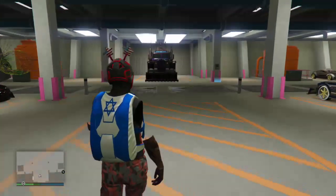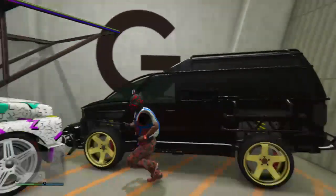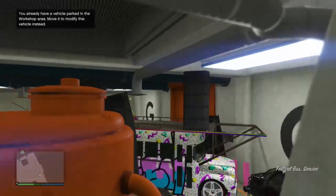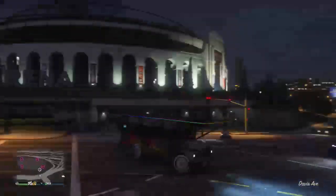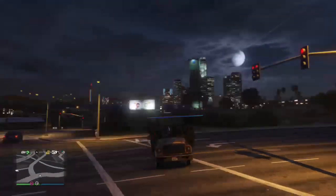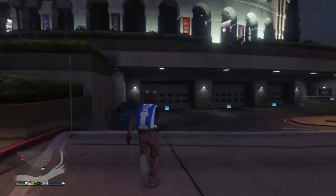Now run over to the party bus and simply get into it. Just like that. Simply drive it out, and all the modifications should merge over onto the party bus, just like that. Then simply get out of the party bus.